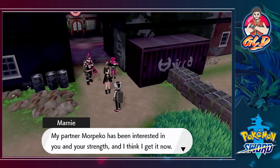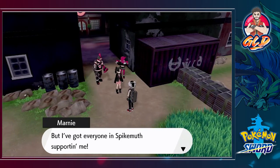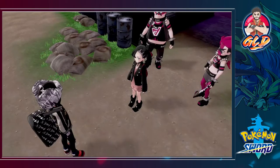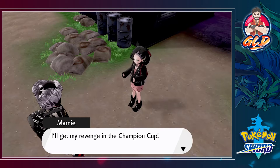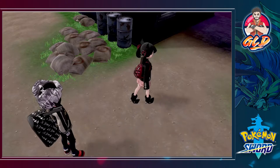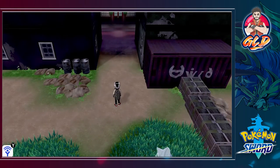Marnie says: 'My partner Morpeko has been interested in you and your strength and I think I get it now. I've got everyone in Spikemuth supporting me. I'm definitely gonna get all eight badges just so I can have a rematch with you — don't forget it. I'll get my revenge in the Champion Cup. Anyway, I promise I'll show you the way in, so follow me.'